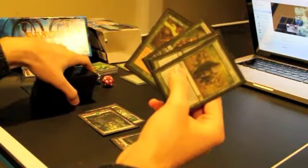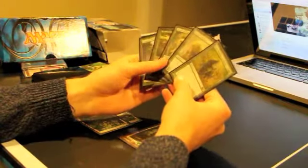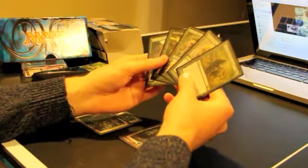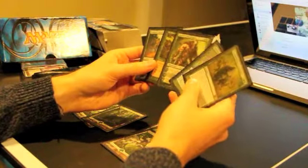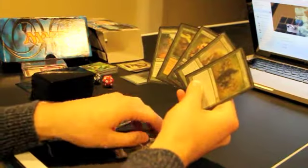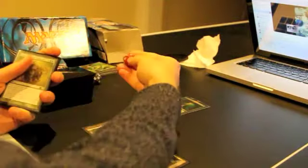He has Leyline of the Void in play from the start, which made me nervous because the Leyline killed me last game. He played Dimir Aqueduct and bounced it back to his hand. So now I have four mana - very nice. I can either play Kodama's Reach or Garruk, and I went to play Omnath. I dumped one into him - I guess I saw the Leyline and realized I had to start putting pressure on him pretty quickly.